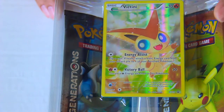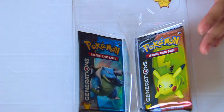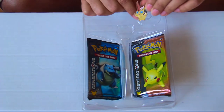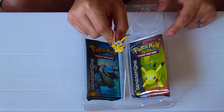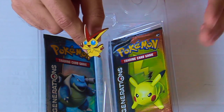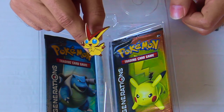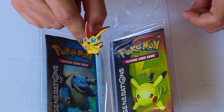Beautiful card, just like the previous ones. We've got the rest of the year where we'll keep getting these Mythical Collections. We're also going to keep getting these awesome pins — this is the Victini pin. This one is better than the previous one we got. Victini really lends itself much better to pins, designs, cards, and merchandise pretty much anything you can put it on.